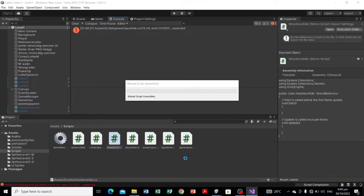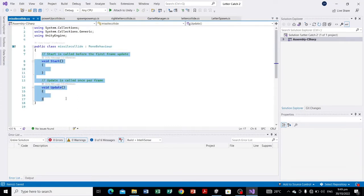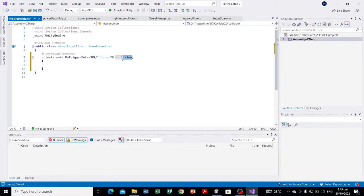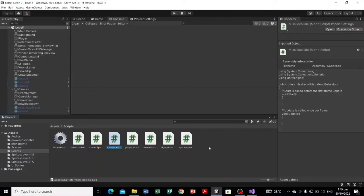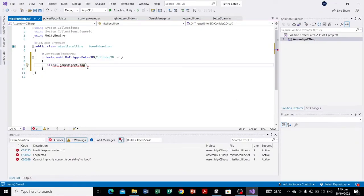That shortcut key was from my recording software. Let's open MissileCollide and add a function: void OnTriggerEnter2D. This script will be attached to our missile. Its purpose is to destroy the falling objects — the letters — and those letters are tagged with 'Right Letter' and 'Correct Letter', so we're going to destroy them both. Let's handle 'Right Letter' first.